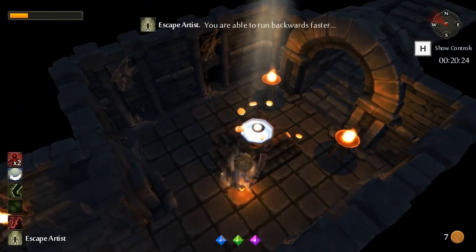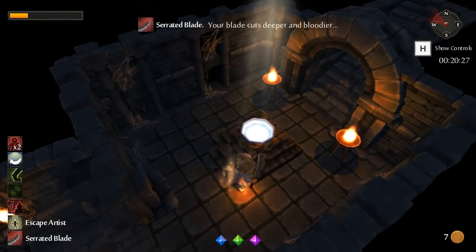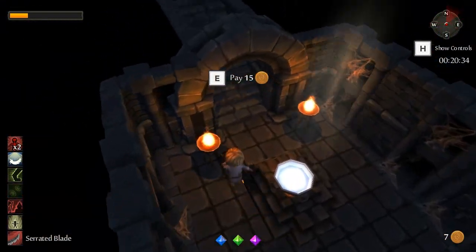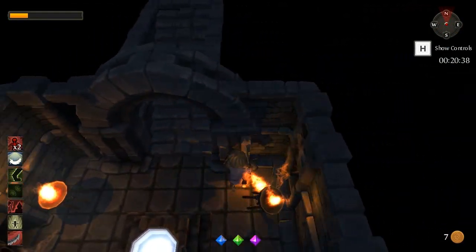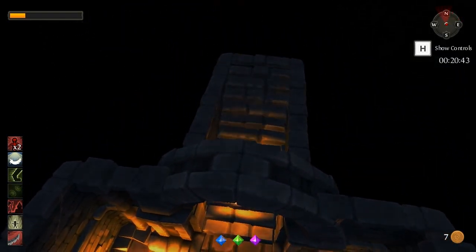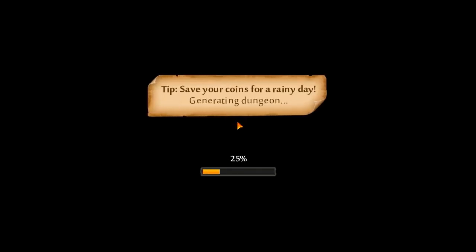And big running away - because it smashed down that door. We'll get Escape Artist, which lets us run backwards faster. And we'll also get the one I wanted, which is basically critical strike. Let's head out. But first we have to knock over this fire - we like fire. And I managed to set myself on fire, which is handy. I think I get put out in between this level and the next. But we're ascending to the next level - we're not descending, we're escaping! Ascend! Save your coins for a rainy day!